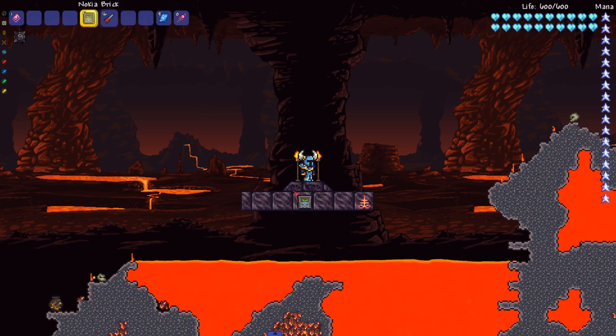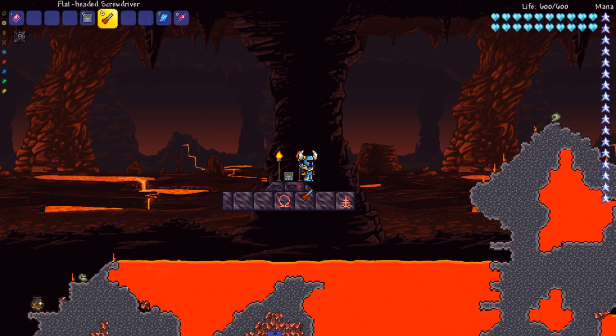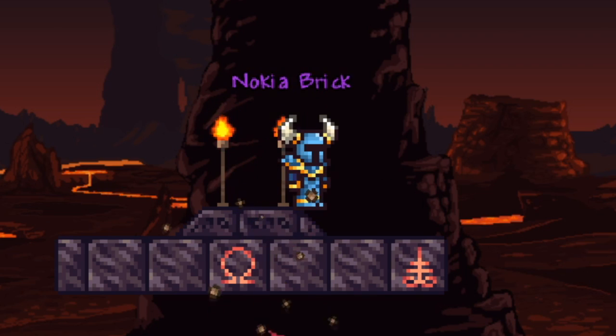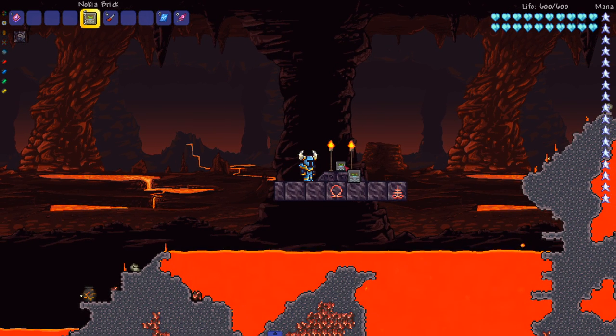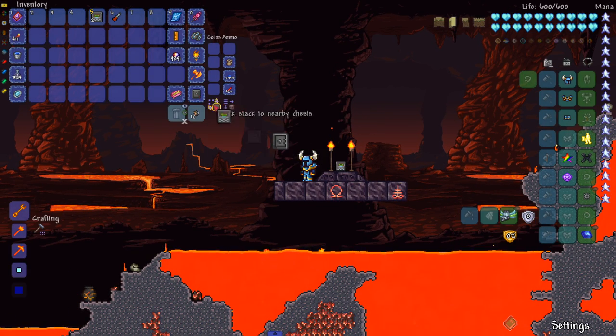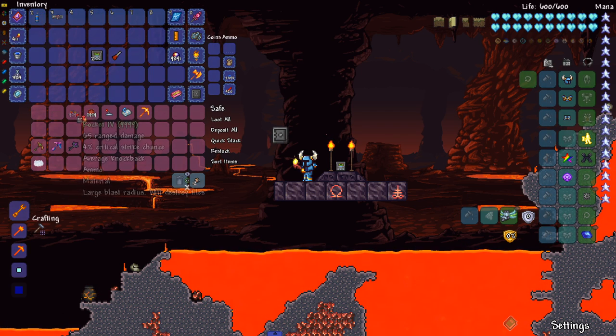The only way to break it according to the mod without other mods installed is the Flathead Screwdriver — wedge it in, boom, it becomes nothing. But today we're testing vanilla and modded stuff. Let's place it right there and pop open the mobile safe — we've got dynamite, rocket launchers, explosive bundles, drill containment unit, solar flare pickaxe.